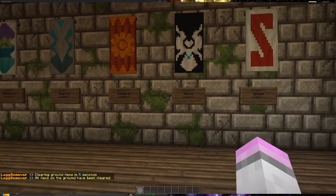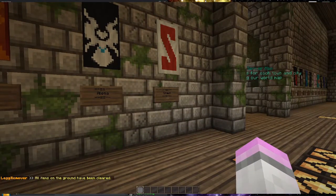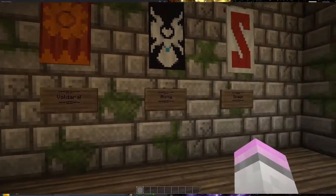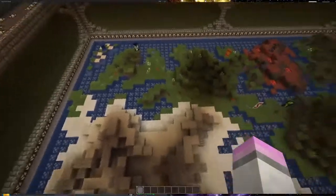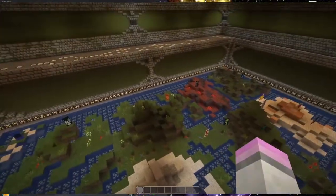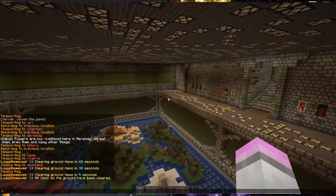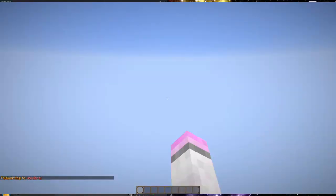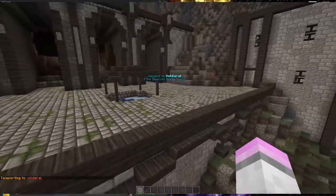Next up we have the plains region. We've got three technically but we'll skip spawn, so we've got Voldoral and we've got Alona. The plains is this massive bit up here. So let's head on over to Voldoral — this is the dwarven mining town.